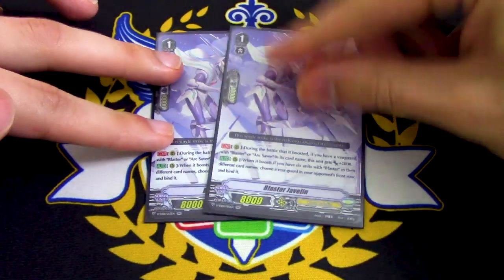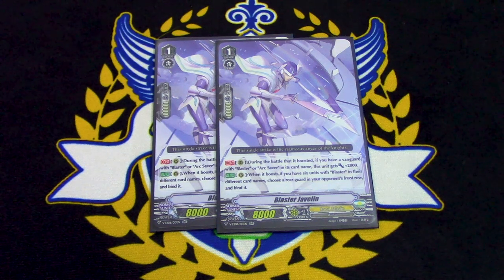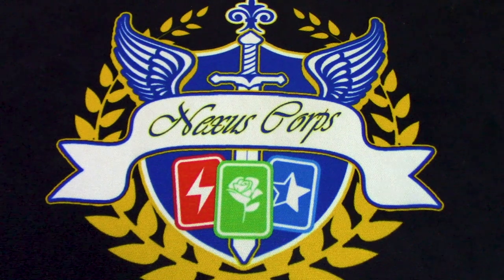We're running 2 copies of Blaster Javelin. I originally ran 1 copy, but I noticed I really didn't have a lot of Blaster Grade 1s for search targets, and Javelin kept ending up in my damage or drop zone. So I upped it to 2. What Javelin does: if you have 6 different Blasters, when it boosts, you choose one of your opponent's front row Rearguards and bind it. It's also a 10k booster basically all the time. You can search it out with Star Call for a column to make an 18k column with big power-ups from Saint Twin Sword.